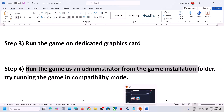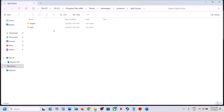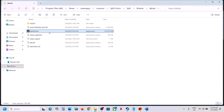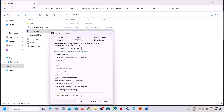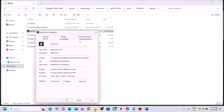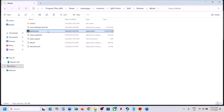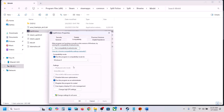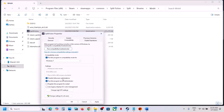The next step is to run the game as an administrator from the game installation folder. On Steam, right-click the game, select Manage, click Browse Local Files. Open the Binaries/Win64 folder and try launching the game directly. If that doesn't work, right-click the exe, go to Properties and the Compatibility tab, check 'Run this program as an administrator,' hit Apply and OK. If still not working, try selecting Windows 8 compatibility mode, apply, and check. Still not working? Select Windows 7, apply, and check.